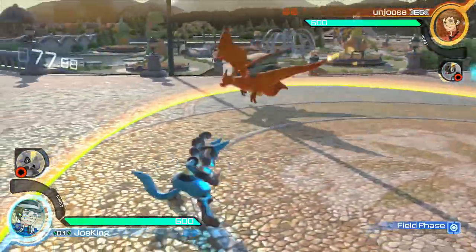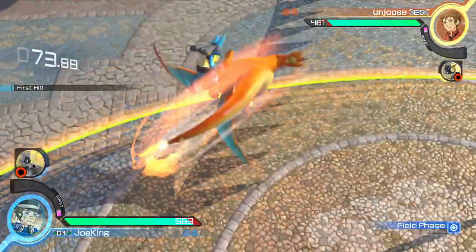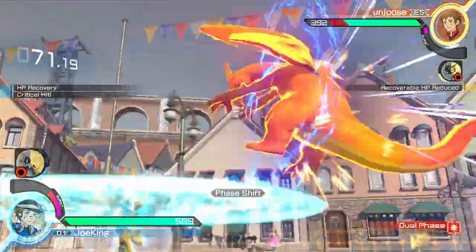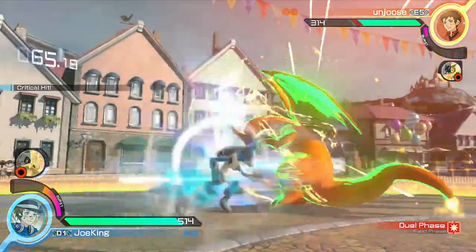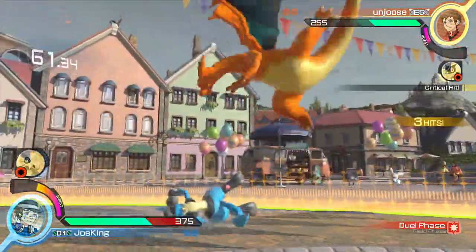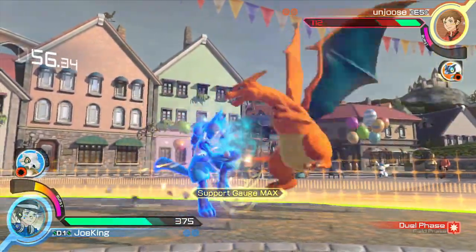Now for the basic playstyle of Lucario: you have to be a little bit on the defensive side with Aura Spheres and your spacing Y moves, but you do have the option to go in and that's a pretty good option as him. In any round you can play almost any playstyle, and this is what makes him so good. Most other Pokemon in this game have to choose one way of play or another, while Lucario can do pretty much everything at an okay level — above average at everything, even if not really the best at any one thing.